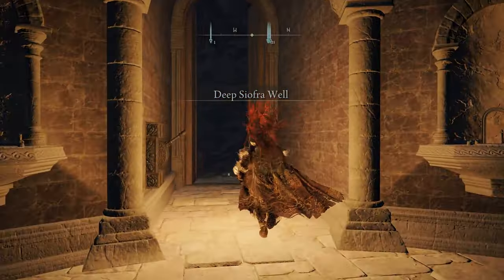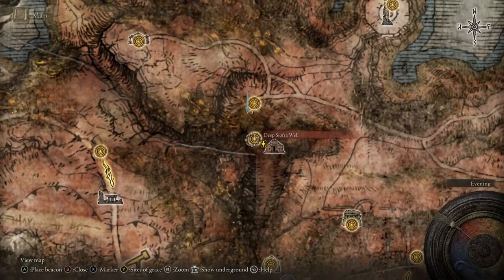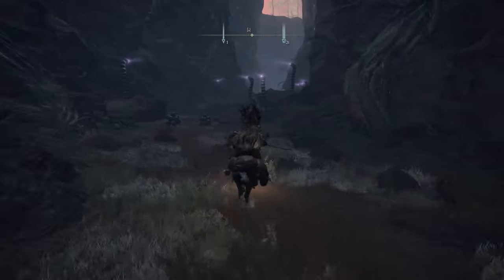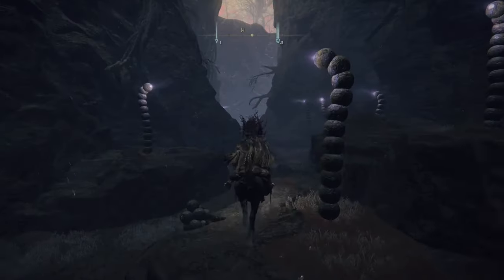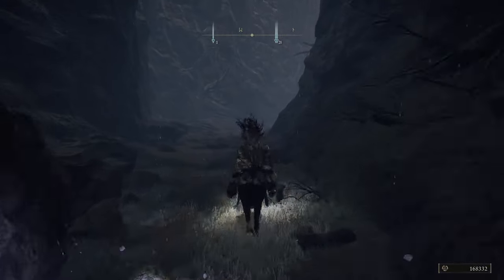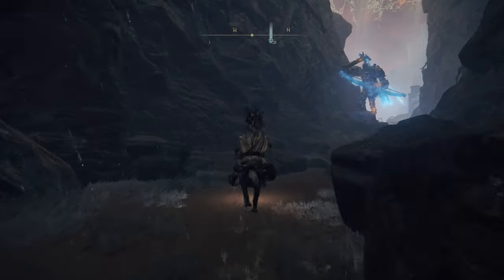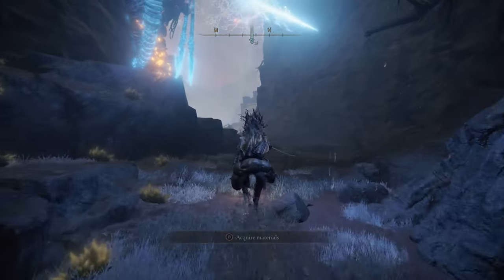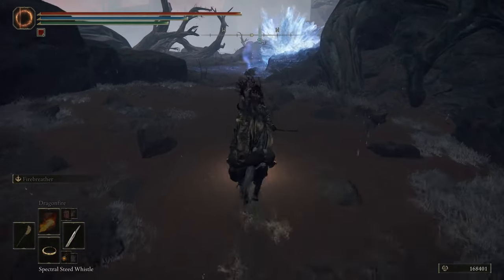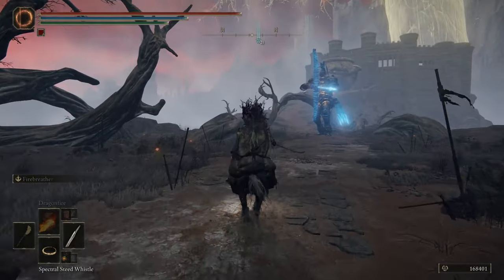Once you reach here you will notice that you are back on the surface. From here just take your horse and follow this pathway. You will notice that you have reached where the giant is, and like this you have reached the spot that you couldn't reach before via the cliff.